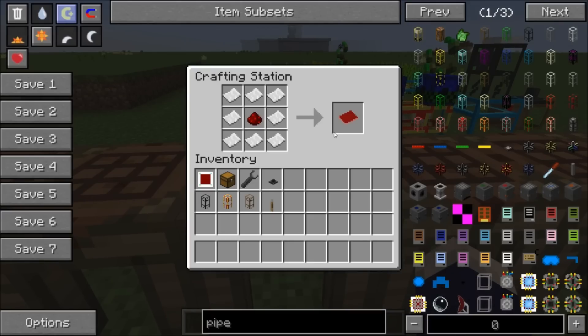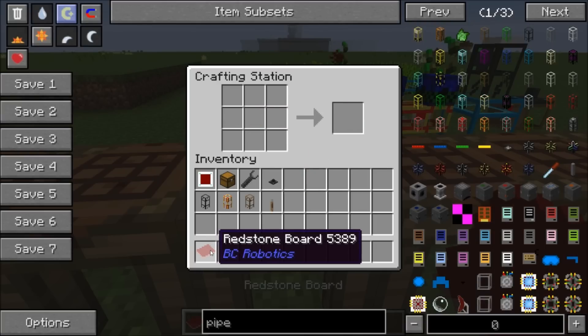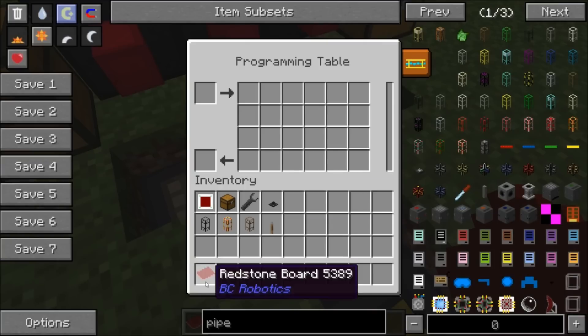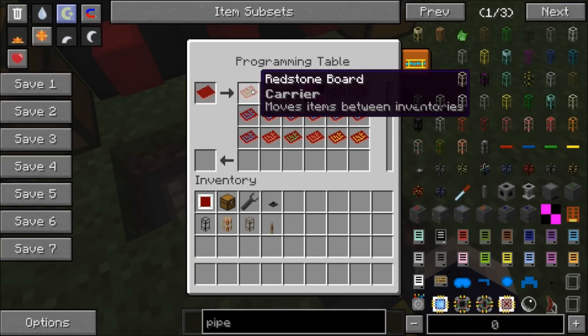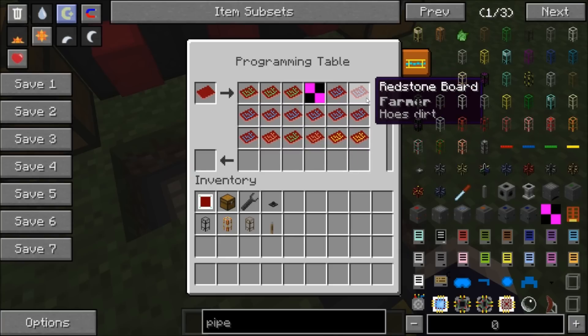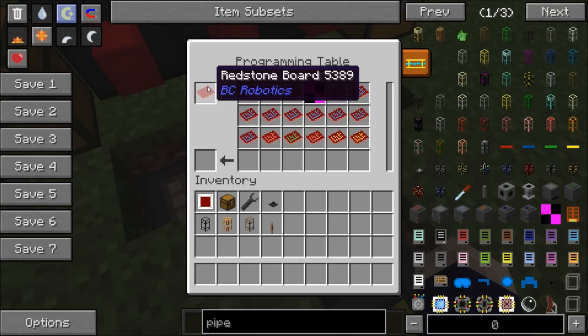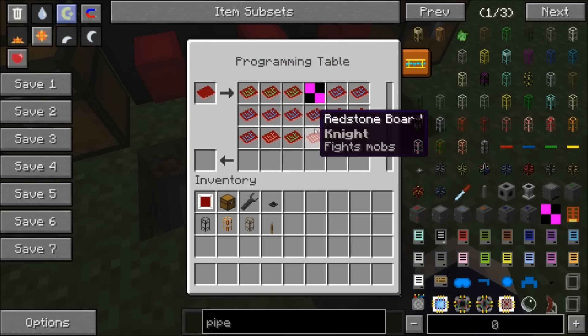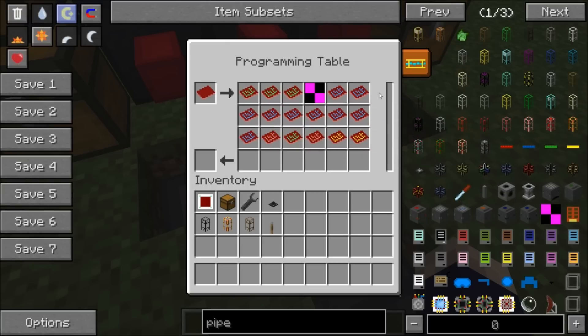The first thing we'll need is a redstone board, and that is made with eight pieces of paper and a redstone. We'll take that over to our lasers and put it in the programming table. This is a bit different from older versions of Buildcraft. In an older version, you'd put the redstone board into the assembly table and you'd get a random board out — it was more or less just chance that you got what you want.